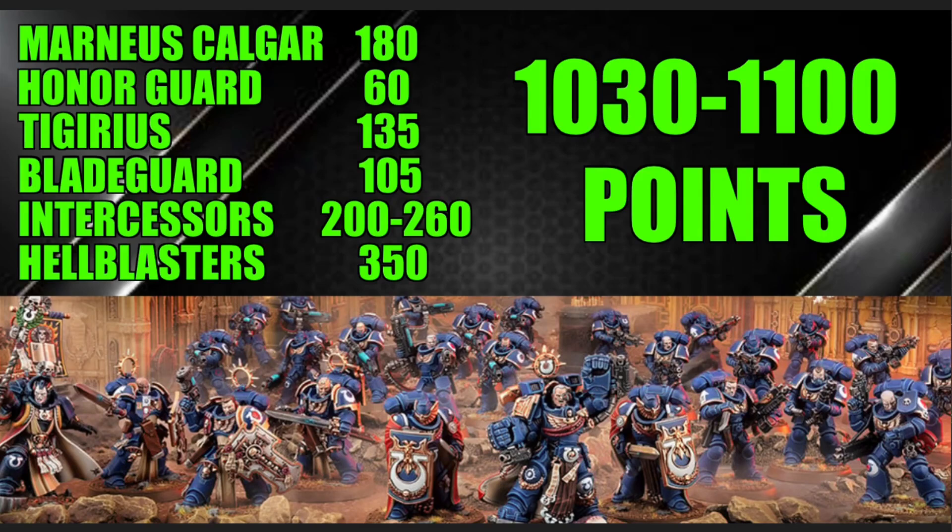When it's all said and done, the total comes out to roughly 1,030 to 1,100 points — about a thousand points, a little over, depending on your choices. You could easily trim it to a thousand points. I like the overall setup: nice shooting from the Hellblasters, strong combat potential with Calgar, the Honor Guard, and Blade Guard, and the ability to buff the majority of the army with either Calgar or Tigurius. The Intercessors provide a solid core. If I was starting Ultramarines, this is a really good beginning.